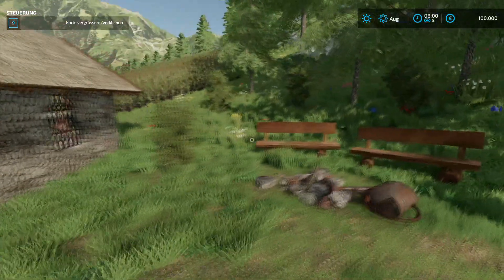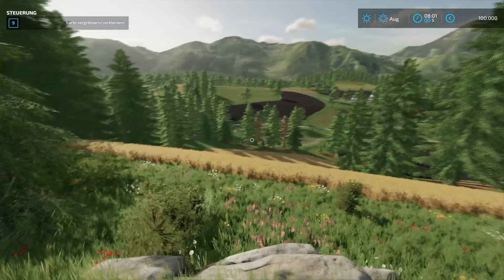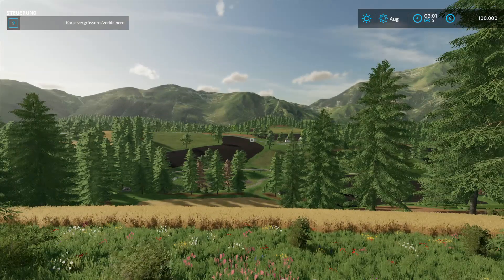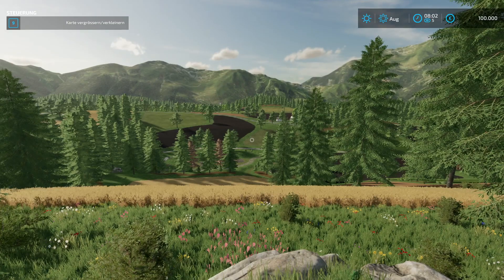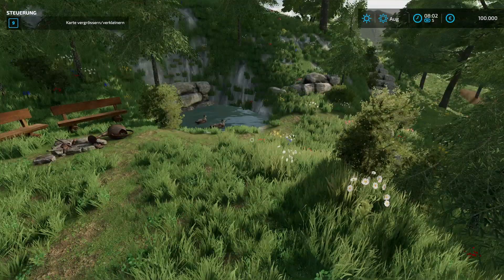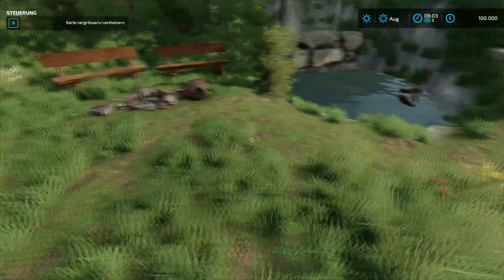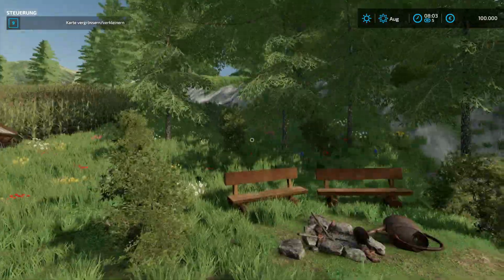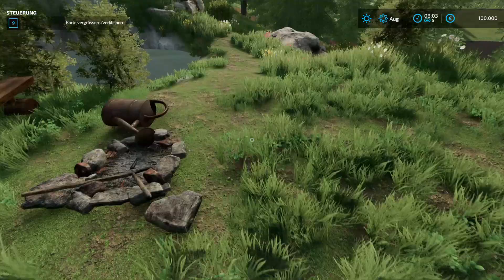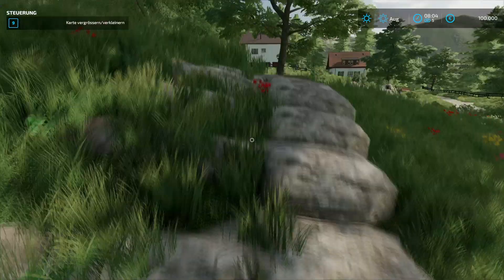The first impression is definitely already very nice. We start at a small chapel with a nice rest area and a great view over the landscape. We can already tell it's going to be hilly, with mountains in the background. Very nice. We also have some animated sounds — very cool. It's really idyllically situated here, with a few fields around.